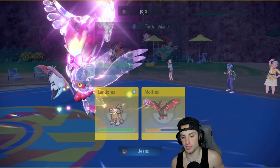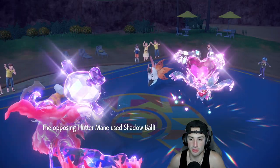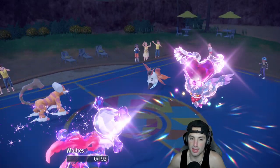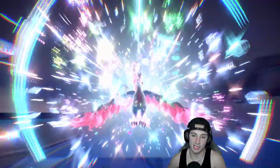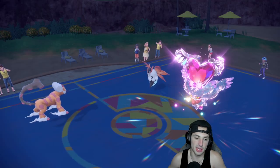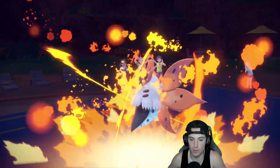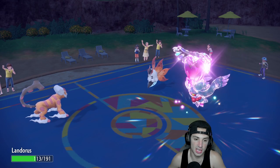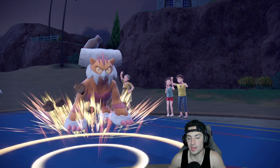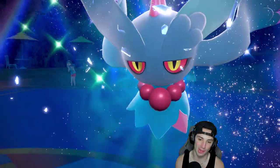We'll try Stomping Tantrum to get rid of Flutter Mane and go for Tailwind. Shadow Ball comes cooking out and kills our Pokemon. If I land Stomping Tantrum and finish off Flutter Mane, that's gonna be game. Fiery Dance does a nice chunk of damage, they get a special attack boost. Stomping Tantrum should finish it off — no problem. Alright, this is wraps — I worried a little bit too much. We had this one locked.